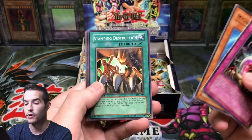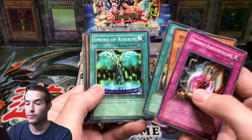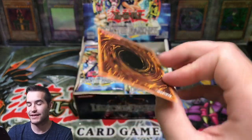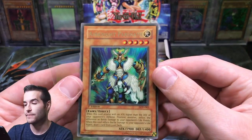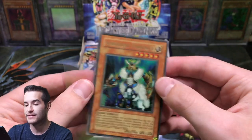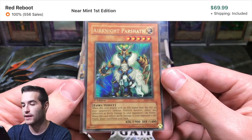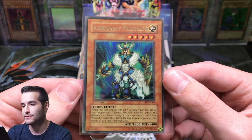Ominous Fortune Telling, Mysterious Guard, Stamping Destruction, Spring of Rebirth. Oh, there it is — Air Knight Parshat! Awesome, that's what we pulled. Nice Goat Format card. And let's check the centering. Legacy of Darkness is known for bad centering, and this one does have bad centering. I've seen worse, but it's definitely not good.